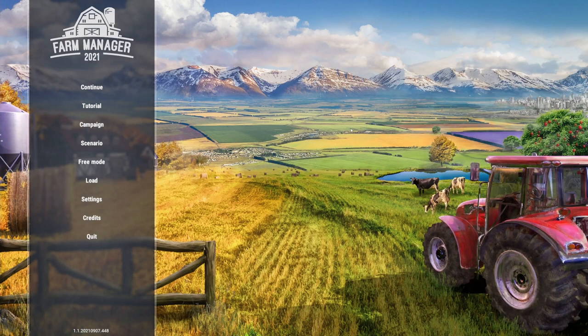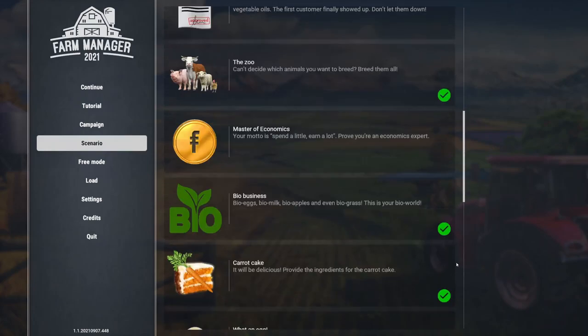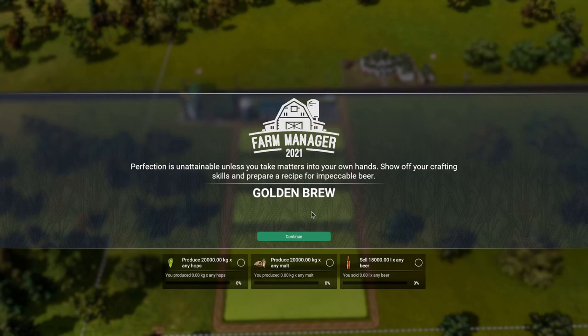Hey everyone, this is Annabella Figg and welcome back to Farm Manager 2021. Today we're going to do another scenario — Golden Brew. 'Perfection is unattainable unless you take matters into your own hands, show off your crafting skills, and prepare a recipe for impeccable beer.' For Golden Brew, three things we have to do: produce 20,000 hops of any hops, produce 20,000 of any malts, and sell 18,000 of any beer.